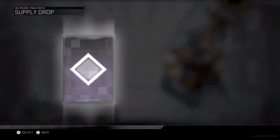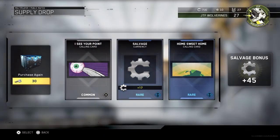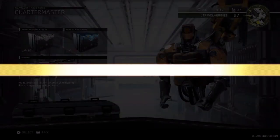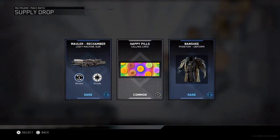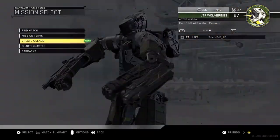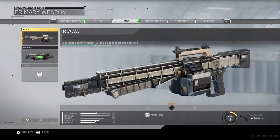Alright, here we go — last rare supply drop. We only got one epic so far. Alright, we're going to go to the common and end it off. What can we get from this common? Hey, we actually got a variant — I'll take two variants, I'll take it. And there it is.